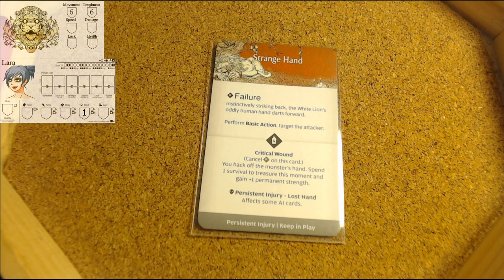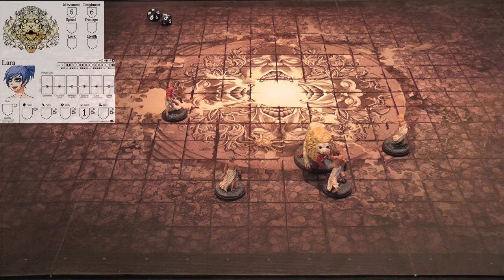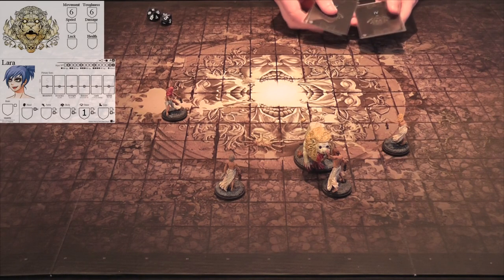You hack off the monster's hand, spend one survival to treasure this moment and gain plus one permanent strength. This is also a persistent injury of the lost hand and it affects some AI cards. We will resolve the wound by removing one AI card from the AI stack and placing it in the wound stack. We have now done one wound to the monster.